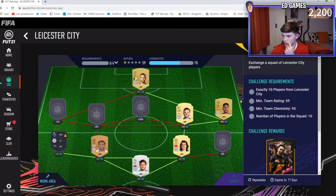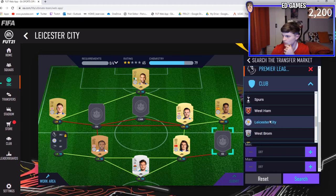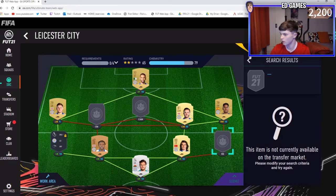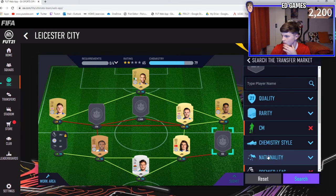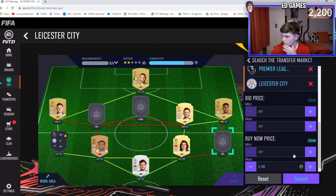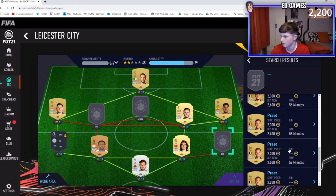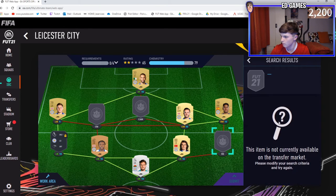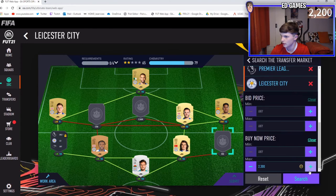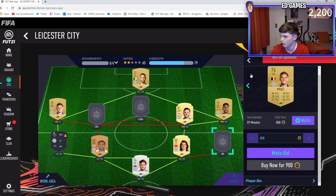I want to be efficient with my grind. Where are we with Leicester players? It looks like we just need three players. If we can do this cheap I'll do this with you now - if you want to skip ahead, feel free. The right back is Pereira so it might be a bit expensive. Let's try centre-mid. Wow, these SPCs - players are seriously over 2k. I know rares have gone up. They're all going to be rare, aren't they. Let's buy this guy, we need him.